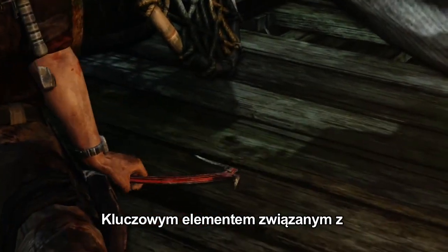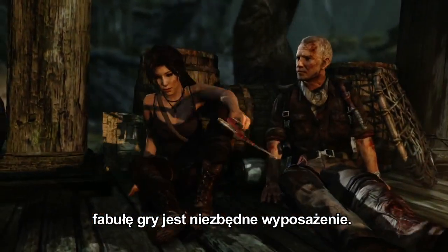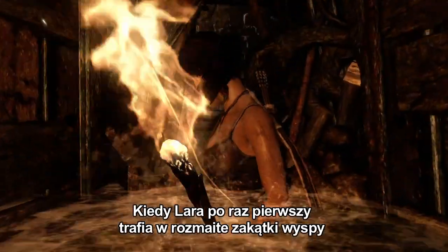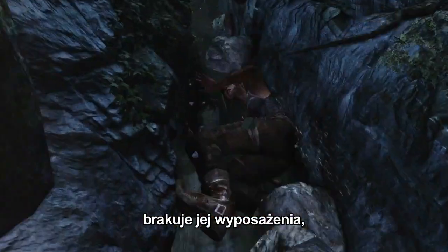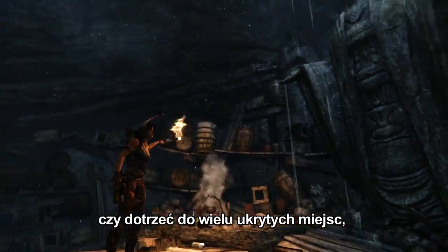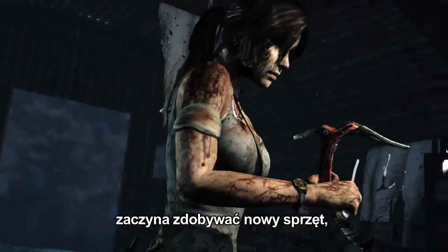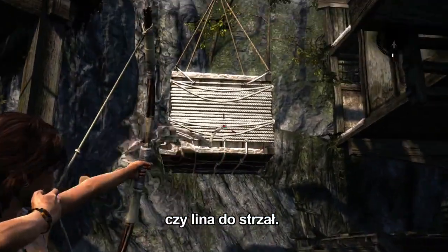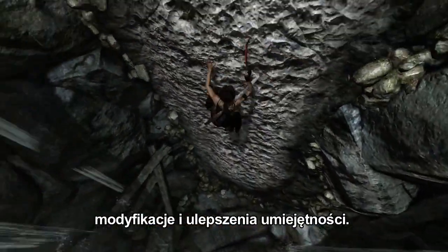A key element that plays into the Fast Travel system and expands the storyline is a feature called Gear Gating. When Lara explores many of the areas on the island for the first time, she is not fully equipped to explore their sheer cliff faces, mountain peaks, or many of the hidden locations. But as she increases her ability and experience, she begins to obtain new equipment such as the shotgun, fire arrows, and bow rope. As a result, customization and skill upgrades play a critical role in this adventure.